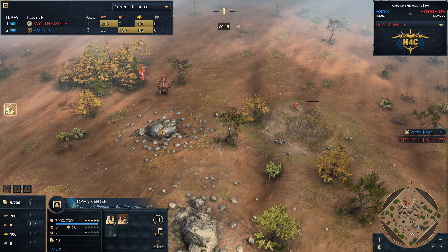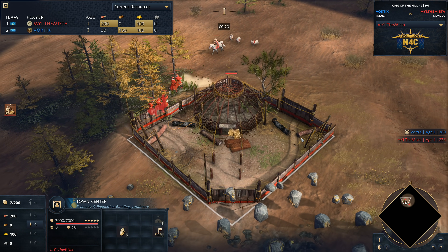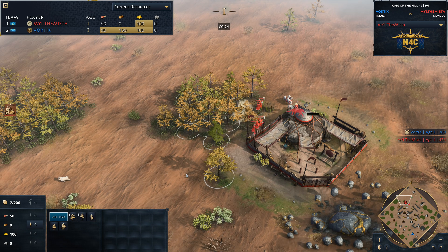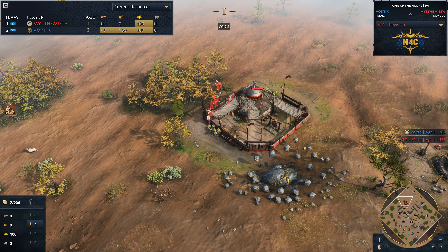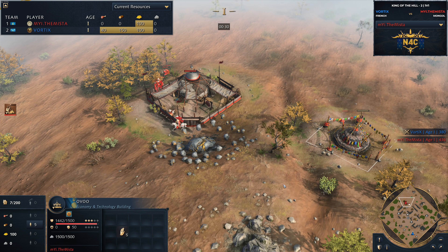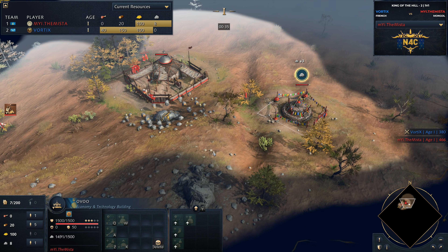Here's the opponent who spawns on the opposite side of the map, playing as the Mongols in the colour red. It is the Mister, and he's found a very nice spot here between a gold mine and some trees. He's looking pretty decent — nice and defensive.